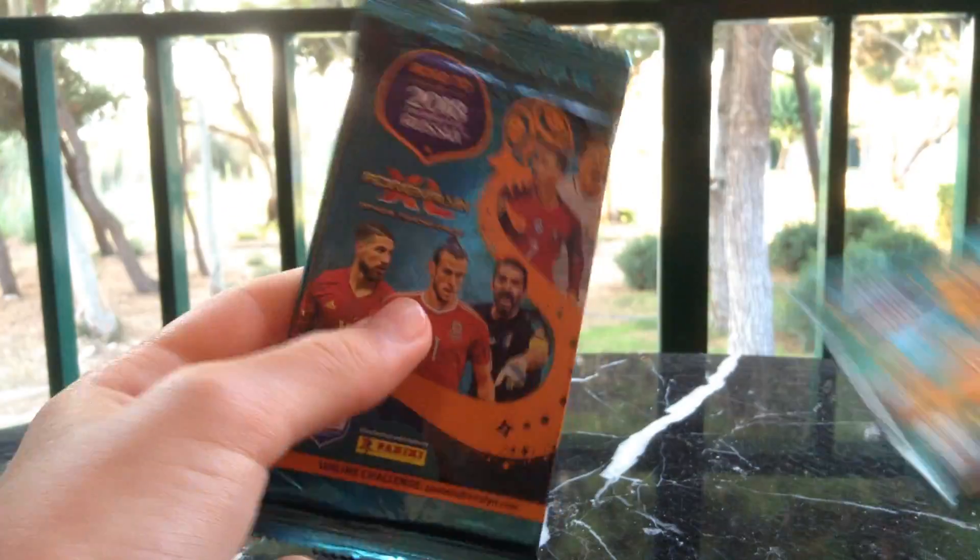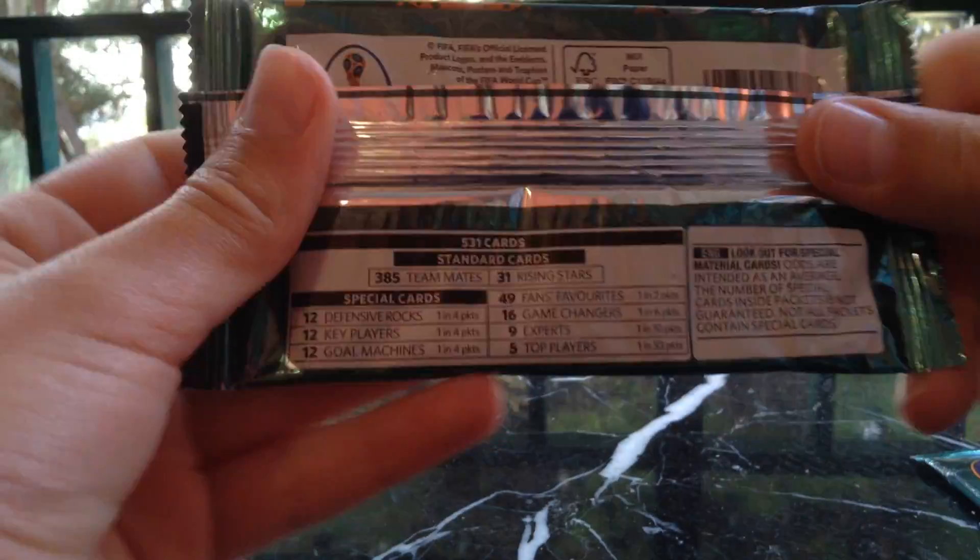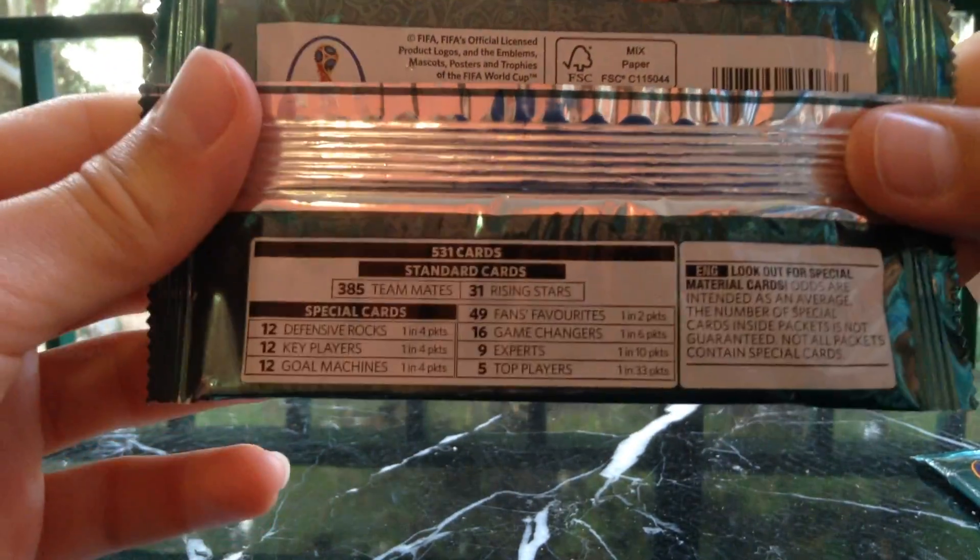They're both Bale Packs as you can see guys. Made by Panini, nine cards per pack, four pounds. Let's get straight into it.